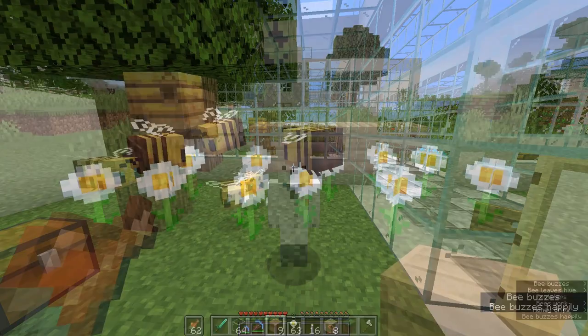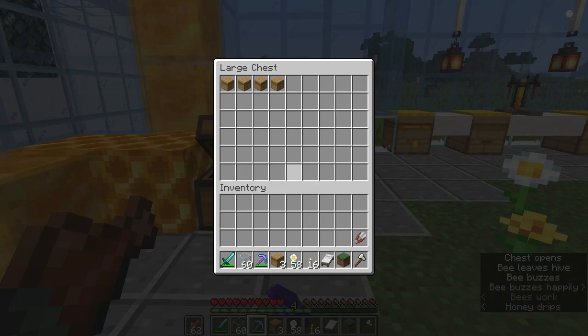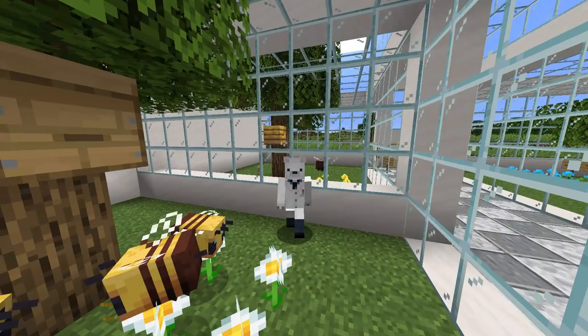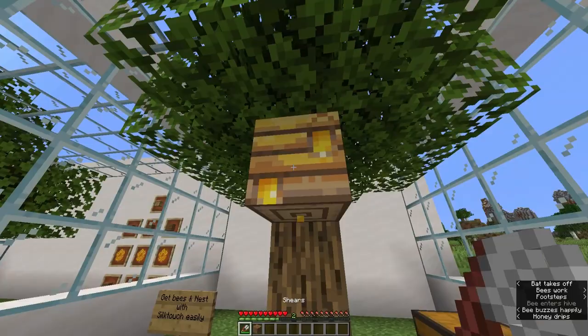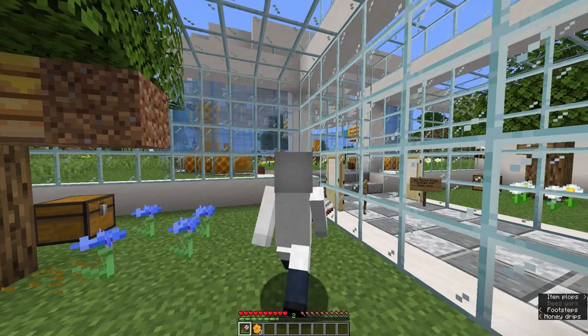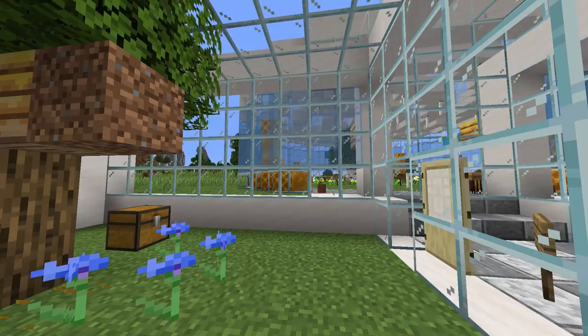Bee traps are also very useful for building automatic honey farms — if you haven't fully collected the materials but you've got all of the bee nests ready, you can put the bees in there, silk touch them using the bee trap, then put them in a chest ready for later and store as many as you want. If you have any suggestions for fun things to do with this bee trap, leave them in the comments and I'll have a go at building them in my redstone world. So now you know the fastest and easiest way to get honeycomb without worrying about dispensers or campfires. Please leave a like, comment, and remember to subscribe if you're new — I'll see you guys later. Stay carbonated!